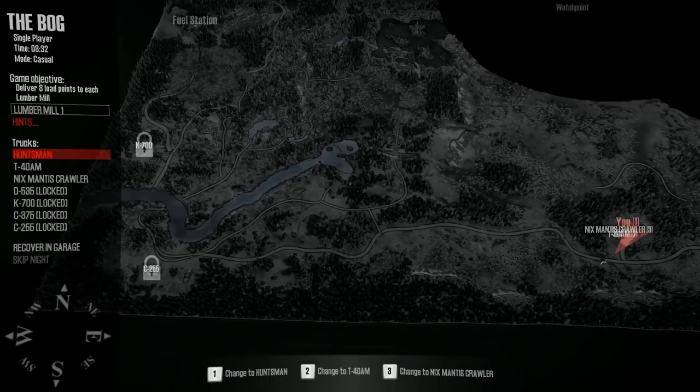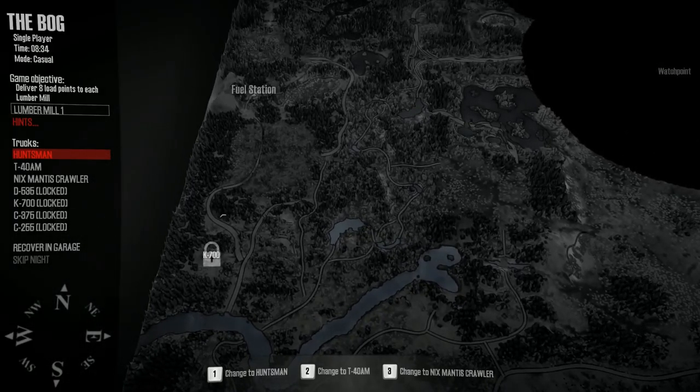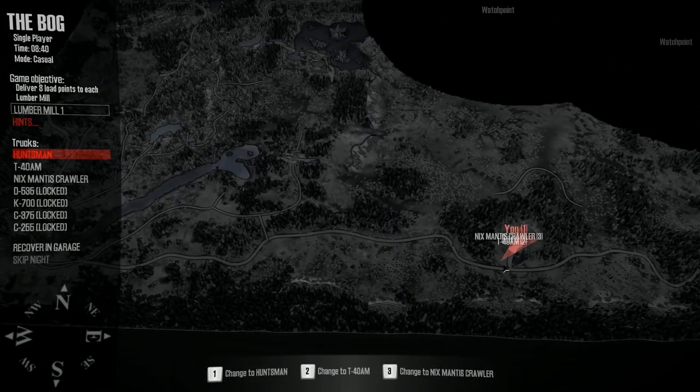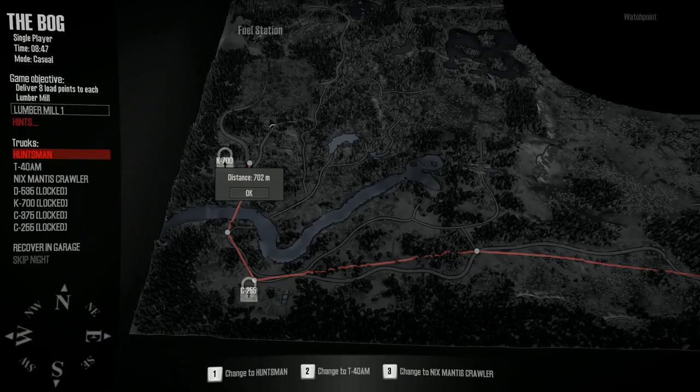I seem to remember that area there was the really difficult bit to get through. There was also a bit here that was difficult, although I'm not actually sure — I think that may have been fairly easy. But this bit over here, this was the difficult bit. We came along the road all the way along here and went all the way up there to the fuel station. Getting through that area was the tricky bit, and then we got the log station all the way at the top. The lumber mill is back there, so we want to come out here, go along there, get all the way over to the C255.